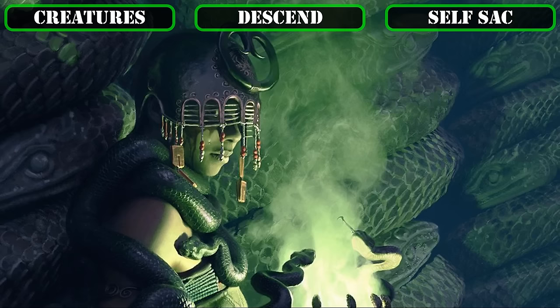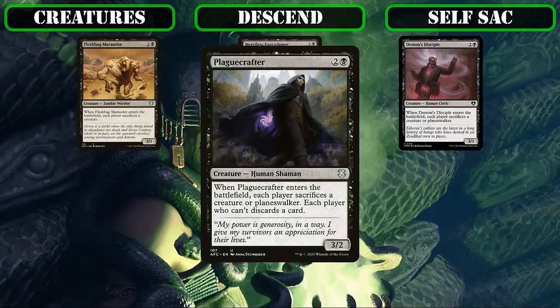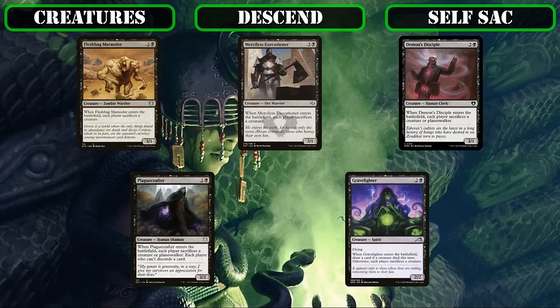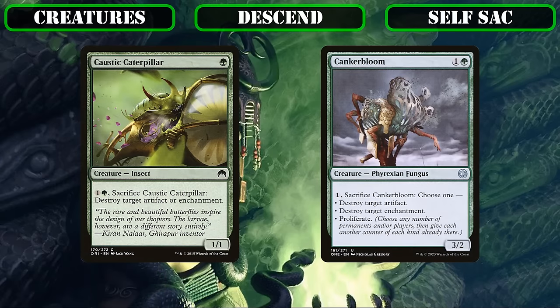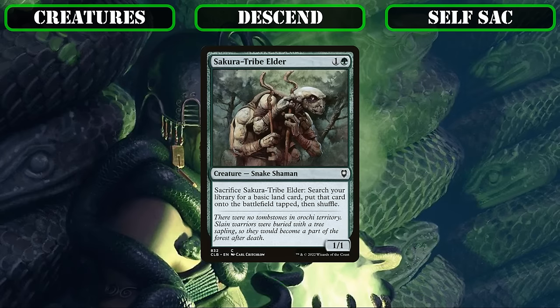Switching to creatures that send cards from the field to the bin, we'll run the AoE edict creatures Fleshbag Marauder, Merciless Executioner, Demon's Disciple, Plague Crafter, and Gravelighter — all typically sacked away as soon as they come down to disrupt all opponents' boards, but occasionally used to send a creature we want to recur to the bin instead. Foundation Breaker and Shriekmaw can be cast at a discount via Evoke as sorcery-speed spot removal for artifacts/enchantments and creatures respectively while increasing our descend count. Caustic Caterpillar and Cankerbloom sit on the board as potential artifact/enchantment removal with their threat of activation often being more effective than the removal itself. And of course, Sakura-Tribe Elder provides stable land-based ramp while fueling our descend-focused game plan.